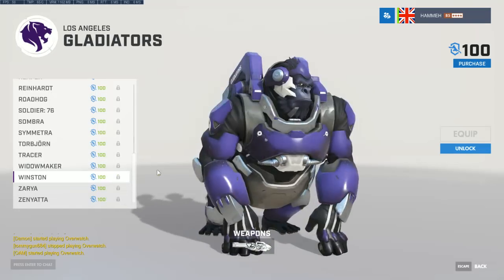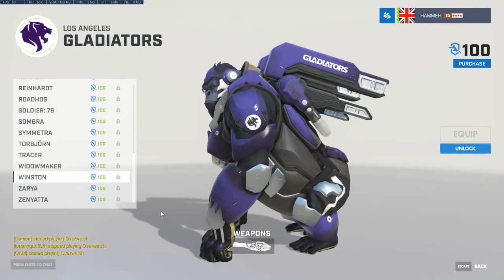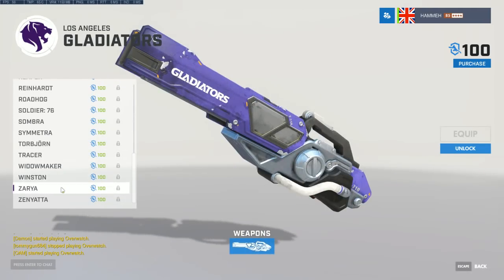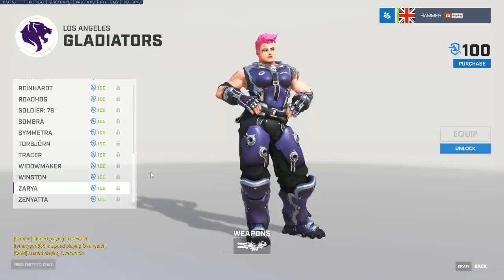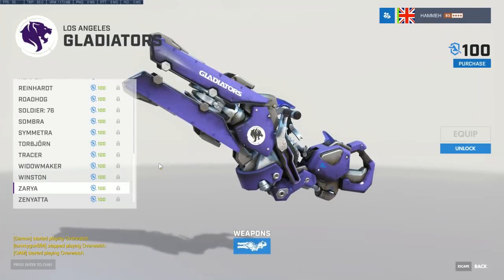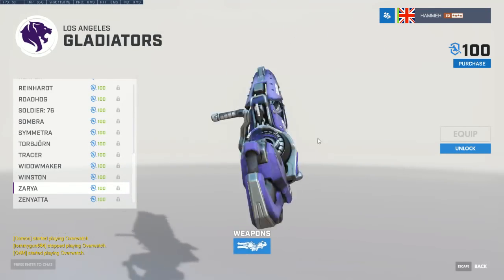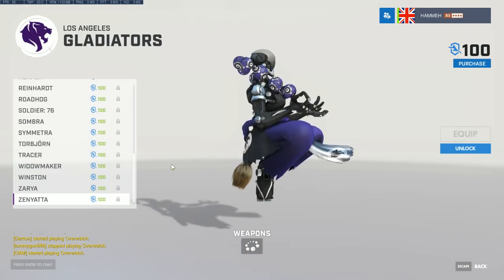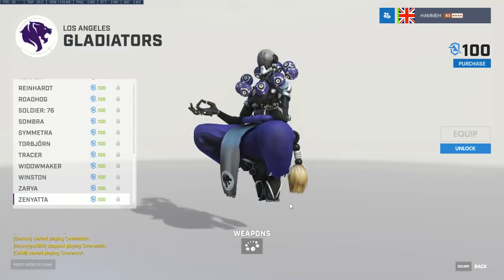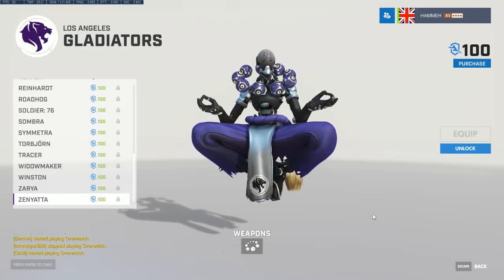Five pounds per skin — that's probably around six or seven US dollars, or five to six euros. Sometimes something that's £5 in the UK is just $5 in the US, which makes it slightly more expensive for Brits and Europeans due to conversion. We shall see how the pricing shakes out.